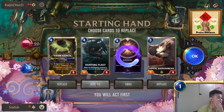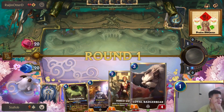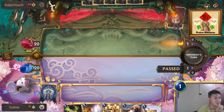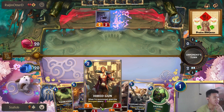We can replace these two and hopefully draw Unyielding Spirit. Oh well, that's fine — we have a good curve anyway: two, three, four, five, six. Let's see what we can do here.